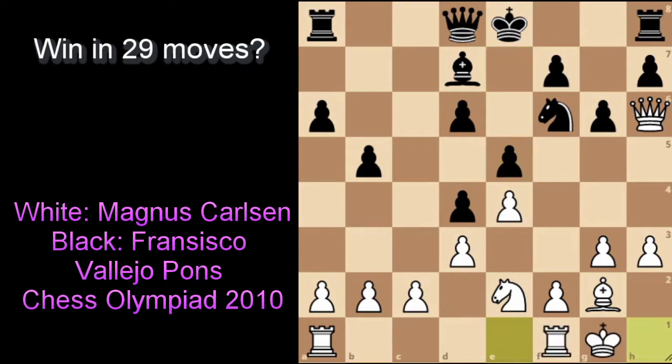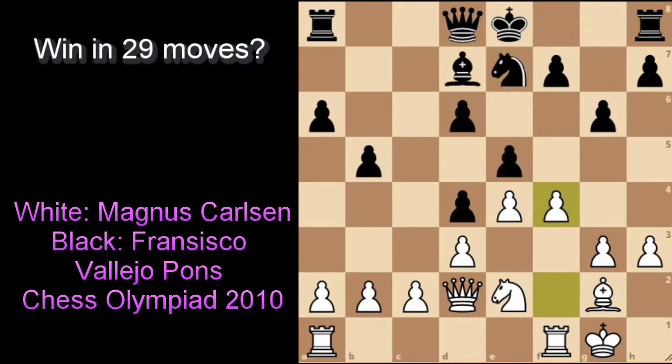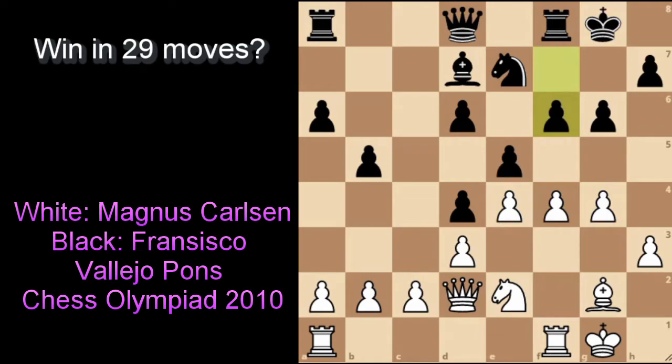Carlsen continues with castling on the kingside, and after knight to g8, queen to d2, knight to e7 — kicking the queen away and preparing to castle — Magnus plays pawn to f4. As we've discussed, you've got to push the pawn to create a passed pawn. Vallejo castles, and after pawn to g4, pawn to f6, we can see Magnus has spent the last few moves pushing pawns while Vallejo is trying to untangle himself, castle, and bring his pieces to the best squares. The idea is very simple: get every piece to support the push of the pawn to g5, f5, h4, and see if we can create a passed pawn.